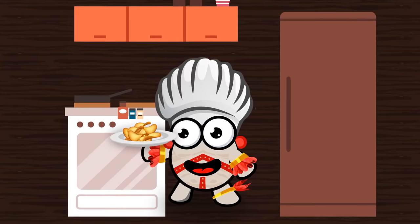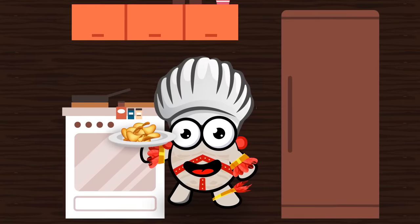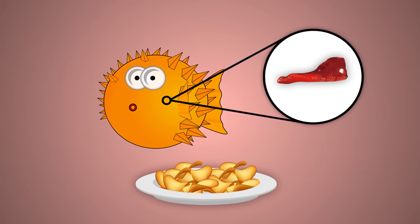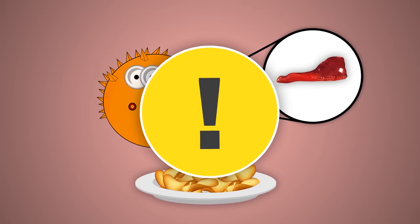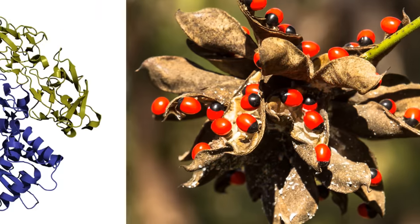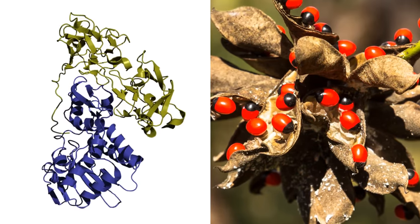It's fair to assume that the temple's chef isn't an officially licensed fugu seller. This, alongside the fact that it's made from puffer fish liver — the most lethal part of the already poisonous fish — make the risk insurmountably high. And don't let those tasty-looking rosary peas fool you. They contain abrin, one of the most toxic poisons in the plant kingdom.